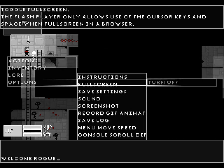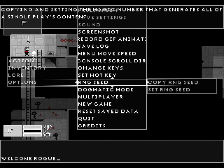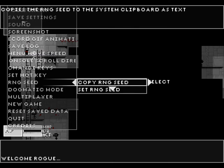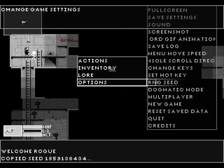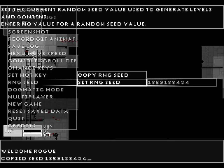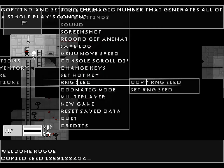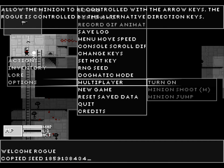And some options — full screen and all that good stuff. One thing that is cool is that there is a choice to set and copy RNG seeds. This is sort of like the seeds in Minecraft. These dungeons are procedurally generated, and if you put the seed in, you'll get the exact same dungeon out. We can switch between dogmatic and action RPG.